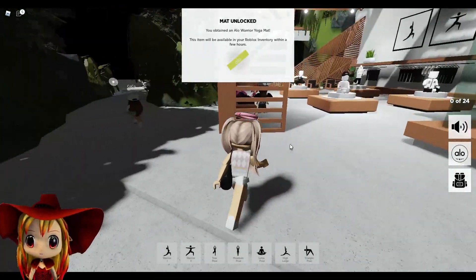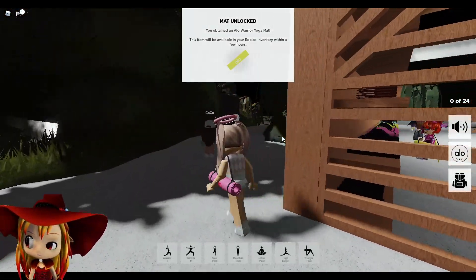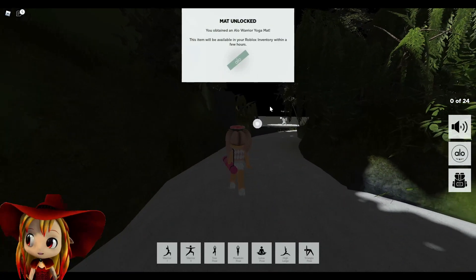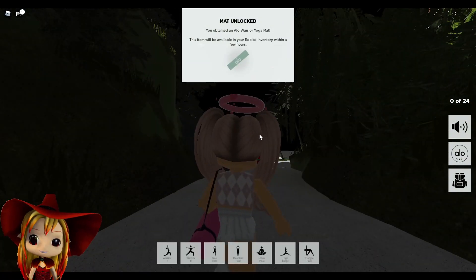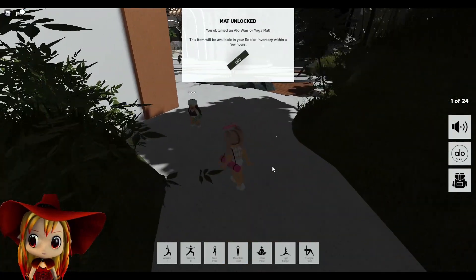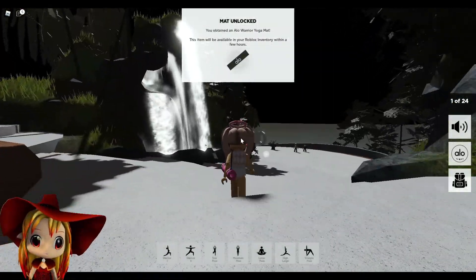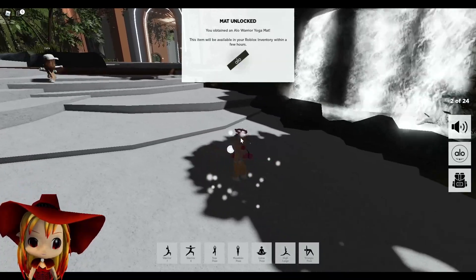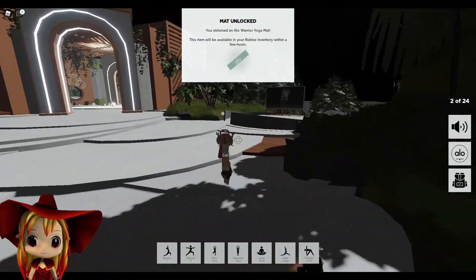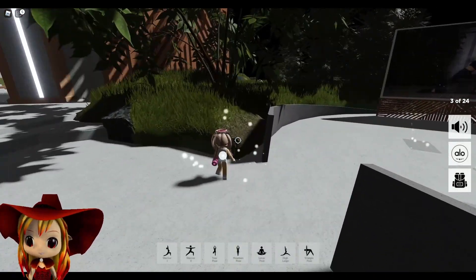For the next one, you need to get a bunch of orbs like these. You need to find orbs around the map, so we're gonna collect them. There's one right when you first enter that I didn't grab yet, so let's go over there and grab the one right here.